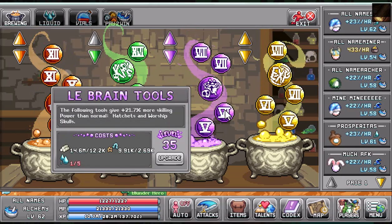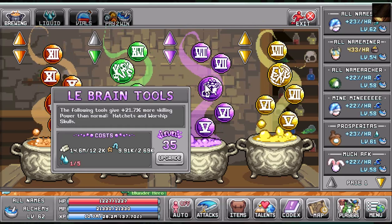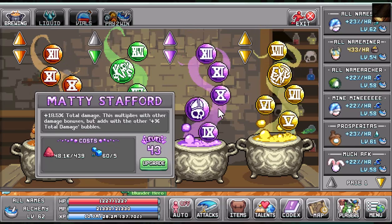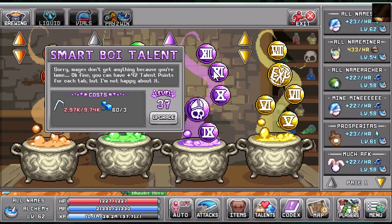You're going to look for Labrain Tools — that's going to give you a percent more skilling power than normal on your hatchet and worship skulls. You're going to look for the Smart Boy talent, which is just going to give you more talents to be able to put into your build.